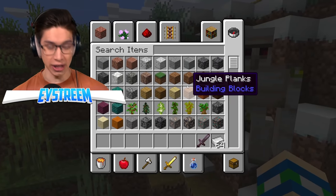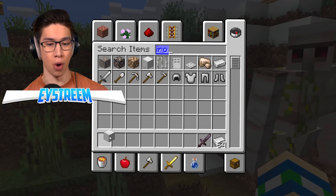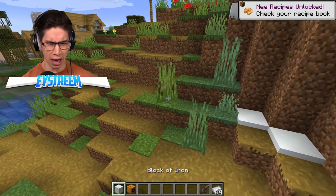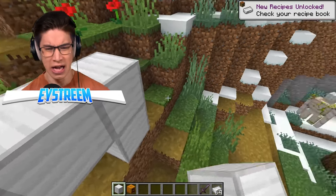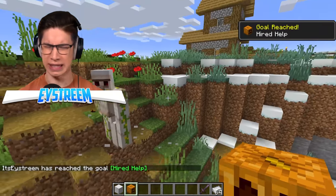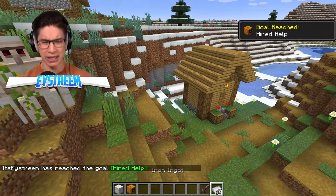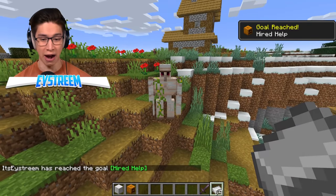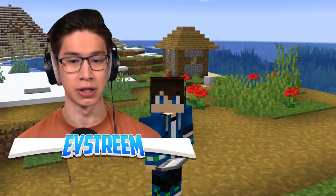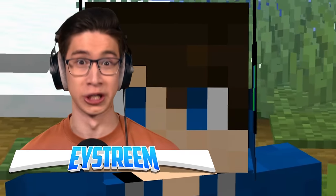Considering if you wanted to make a brand new iron golem, you'd need four iron blocks and one carved pumpkin — that's 36 iron total to build one. But only two iron ingots to repair it? That is literally the best way to make sure your iron golems don't die. You need to repair them all the time.